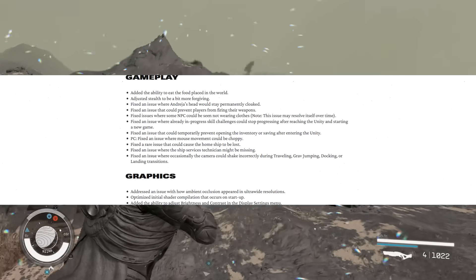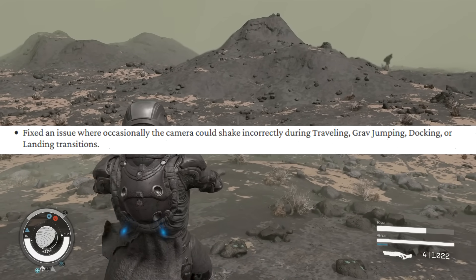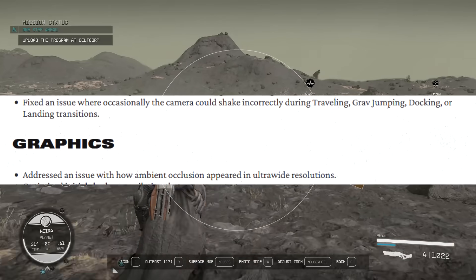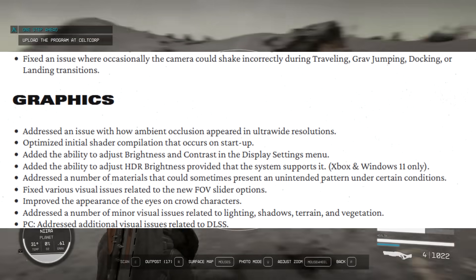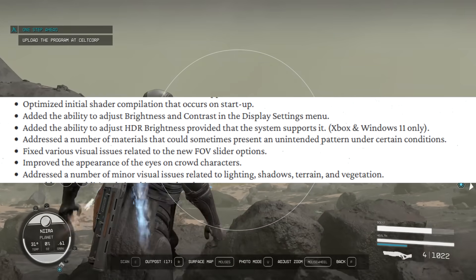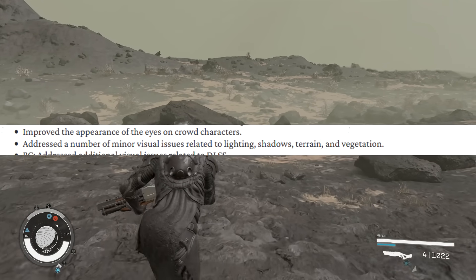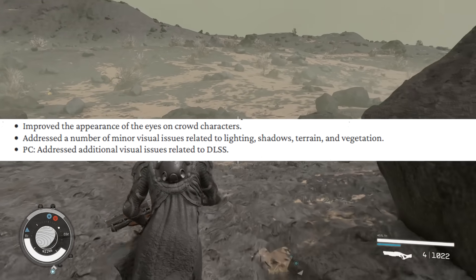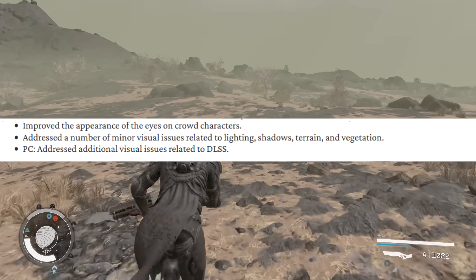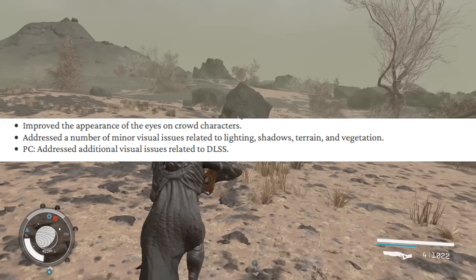Right here the last one says 'fixed an issue where occasionally the camera could shake incorrectly during traveling, grav jumping, docking, or landing transitions.' Moving on to graphics, this is really going to improve a lot of things in terms of shaders, optimizations, brightness, contrast, and HDR brightness. They've also fixed the 'crazy eyes' on NPCs — it says 'improved the appearance of the eyes on crowd characters,' which I'd assume is the one giving that weird glare. And it says 'addressed a number of minor visual issues related to lighting, shadow terrain, and vegetation.'